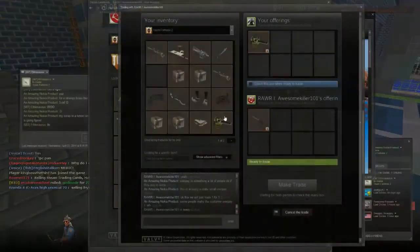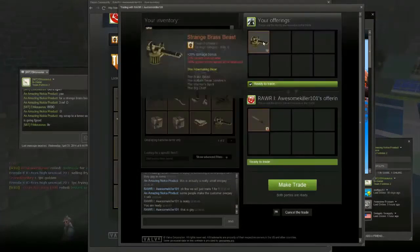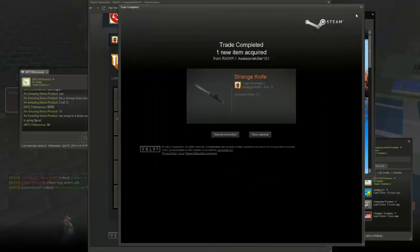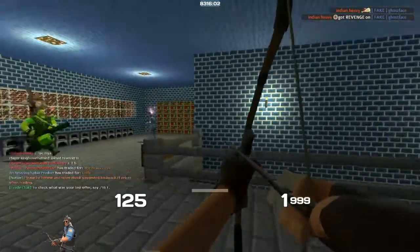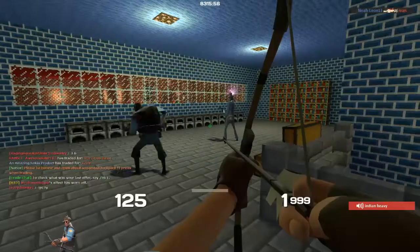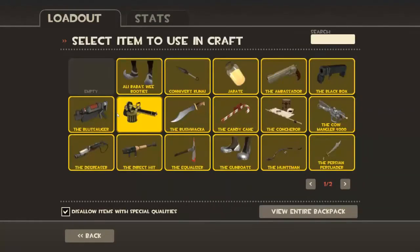The next trade I swapped clean — my brass beast for a strange knife, which is worth 3.33 refined. I didn't realize until afterwards that the knife had a strange part, the 'heaviest killed' part, which is worth around two refined. I'll try to sell the knife in total for around four refined pure or with some overpay. I'm also scrapping some weapons that I don't think will sell well, like the Neon Annihilator, Scorch Shot, and some primary slot weapons.